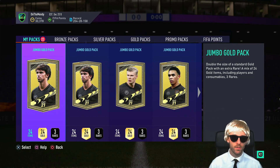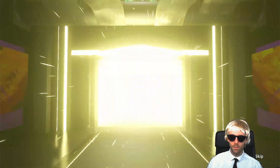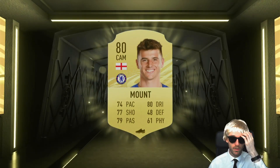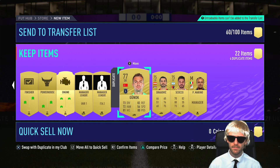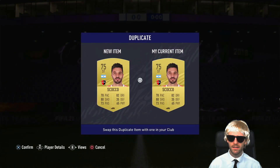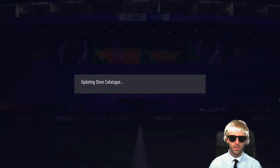So we'll do the jumbo gold packs, go through those ones. Three rares — not too bad. It is the mega packs that I will be saving for team of the year. Not a walkout, just a board — nice amount to start off with, not an ideal start at all. But you live and hope, don't you. Are these tradable? If they are, send them up to the trade list. If not, it doesn't matter — they can go into the club. Bang bang, everybody else in the club. On to the next pack.